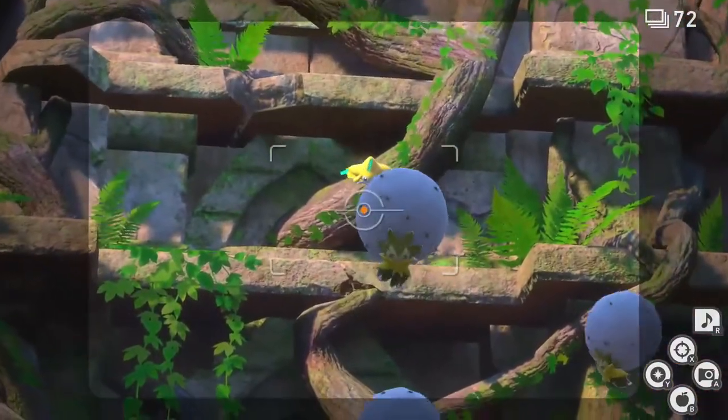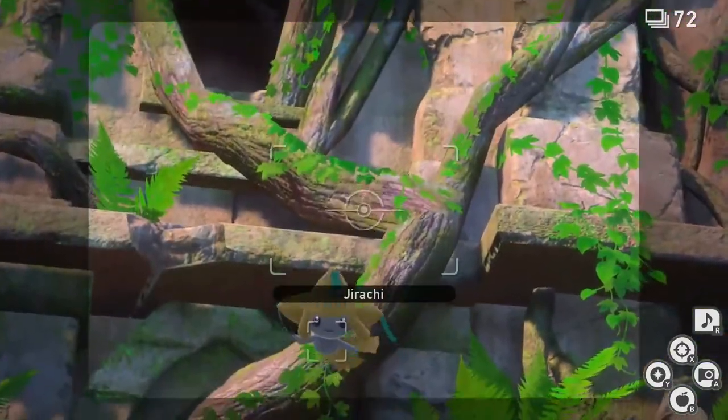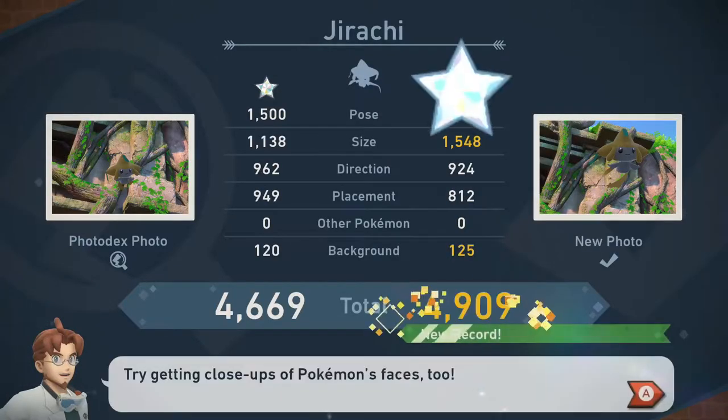Up ahead, Jirachi will come floating down from the top of the ruins. When Jirachi gets close, unload your camera while zooming in and centering it in frame for an easy diamond rating. It's important to mention that you don't want to hit Jirachi with an illumina orb, as this will prompt a different star rating.